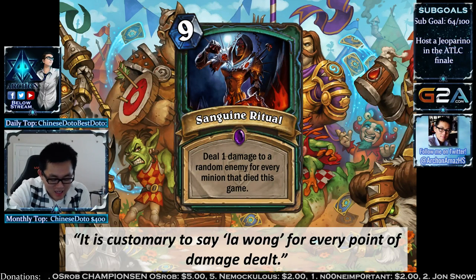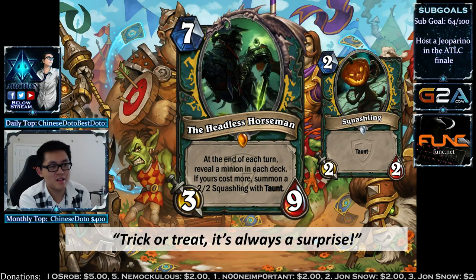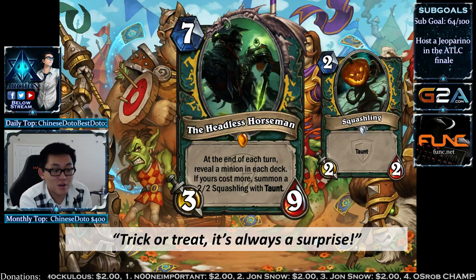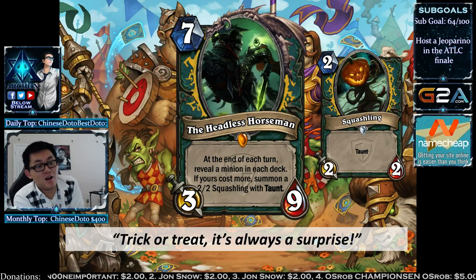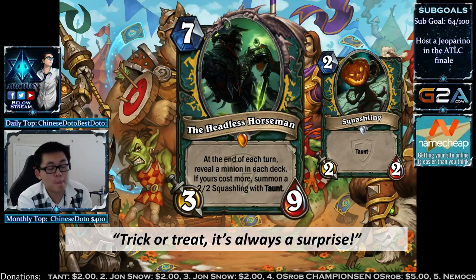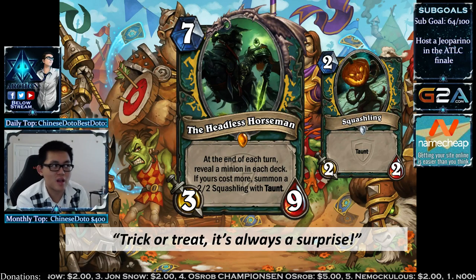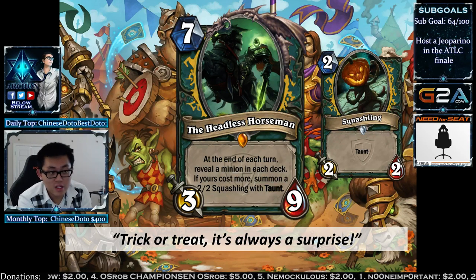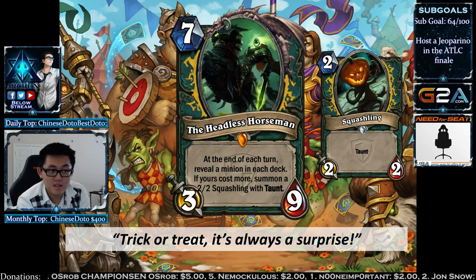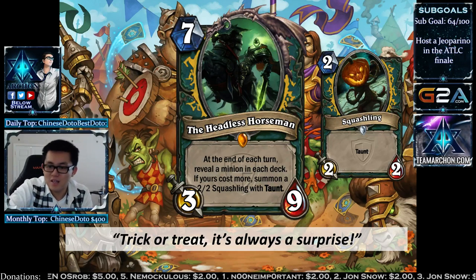The final Legendary — last card of the concept — is the Headless Horseman. TGT has a mount theme and Headless Horseman is a mount too. 7 mana 3/9. At the end of each turn, Joust — if you win, summon a 2/2 Squashling. It's like a Super Hoggar and also activates on your opponent's turn. In theory you only win the Joust 50% of the time, so it effectively activates one turn out of two. It gets insane if you keep winning. Against Hunters this card is like the dream.